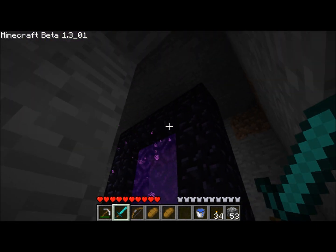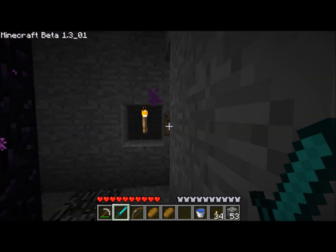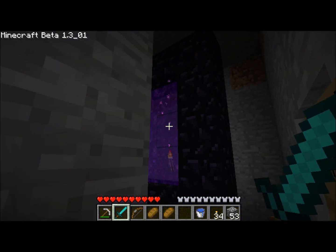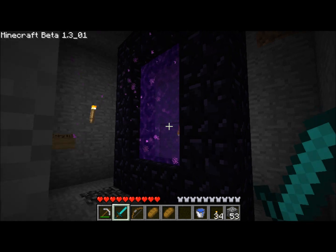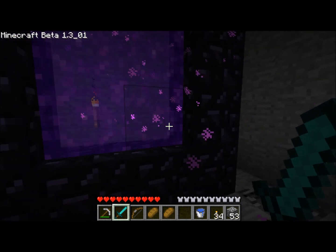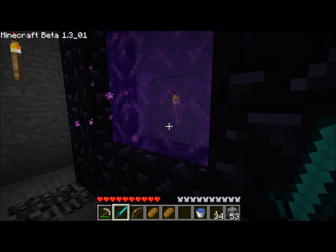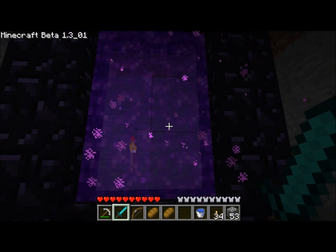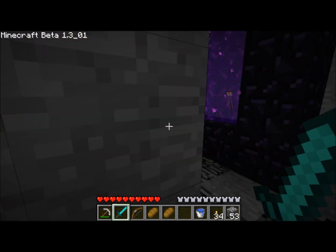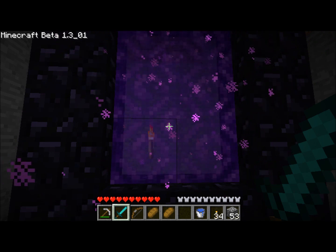I'm going to need 10 in order to make a portal, so I brought 12 just in case — if I'm in a hurry trying to escape ghasts or whatever reason I'm needing to build that, I'll probably need that extra 2. I also quickly off camera went back upstairs and put away my extra diamond and a couple other things. So here I am, about to embark on my quest for some glowstone for my kitchen.